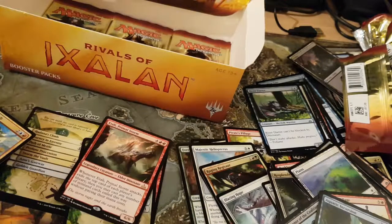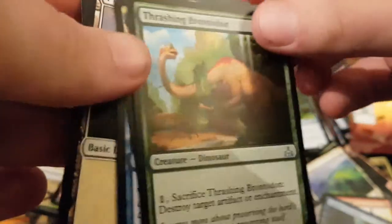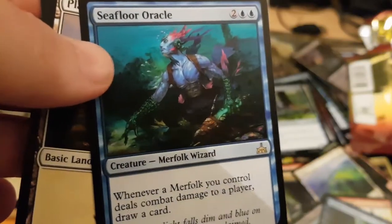I know someone who will be asking about that. Mine is Reckless Rage. Fresh Improximal. Stormfleet Sprinter. And C4 Oracle.